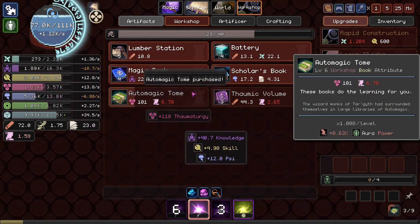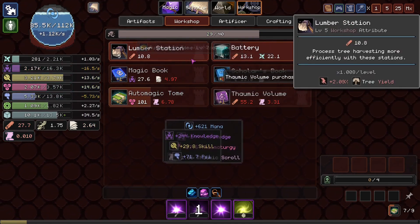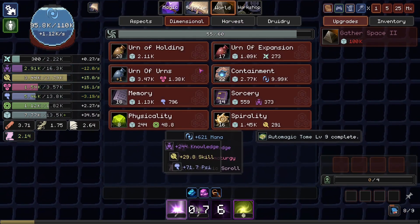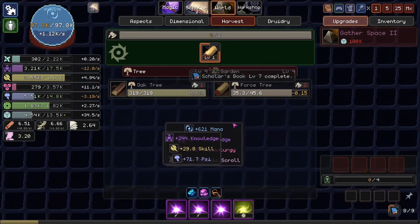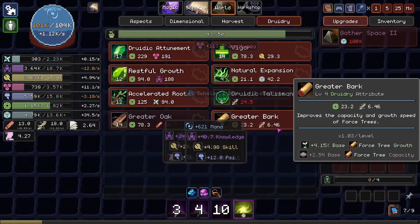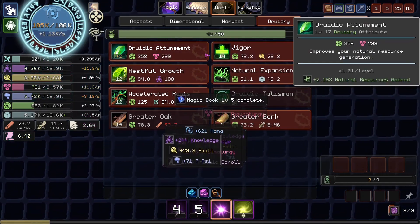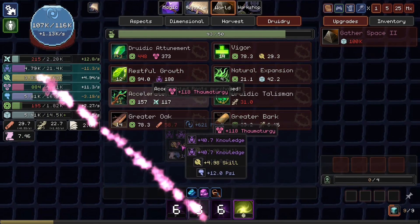I'm going to build some automatic Auto-Magic Tomes, some Scholar's Books and Magic Books and Thaumic Volumes, and batteries and lumber stations — we're actually out of everything. Oh, we've actually capped out on our queue. I'll get a Force Tree rolling so we can get some more Verdant Energy. I think a Druidic Attunement or two will be nice. Get another Druidic Talisman. And we're out of slots once more. Feels good, man. I like queuing up 10 million upgrades.